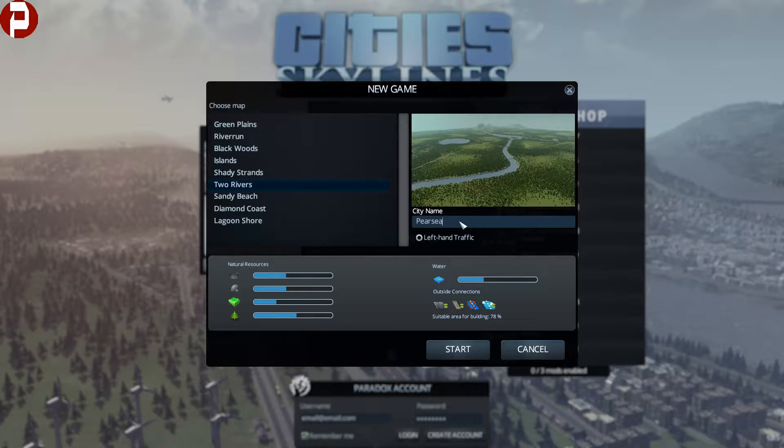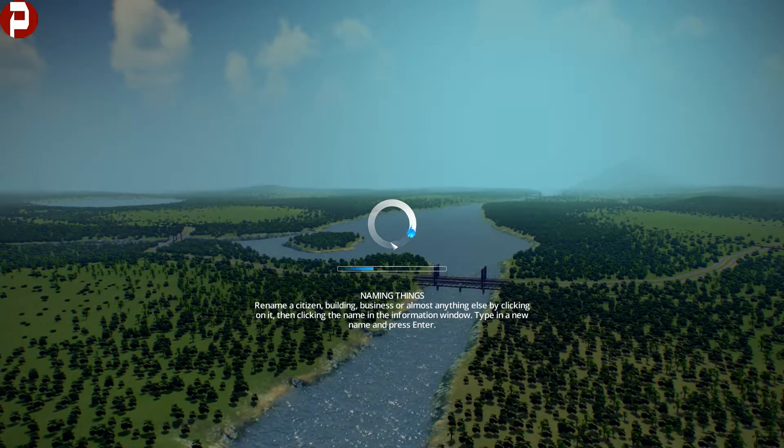We'll call it Piersania. I can't really think of a better name for it — I'll change it if somebody comments with a better name. We'll set left-hand traffic, because that's very important. Hopefully it'll load in nicely with this cute little bridge there.